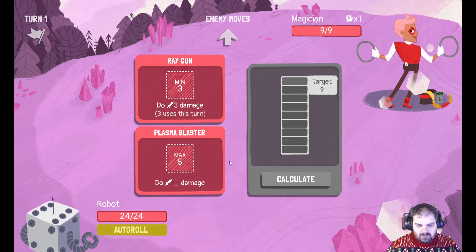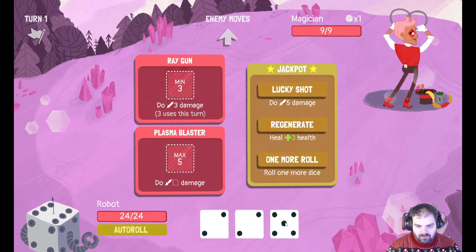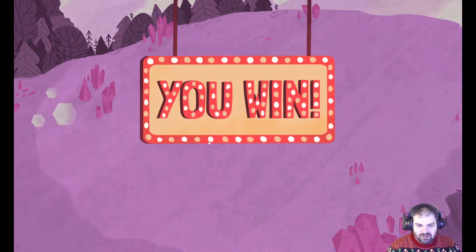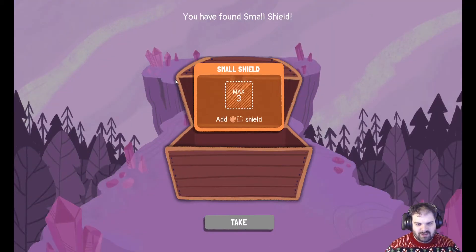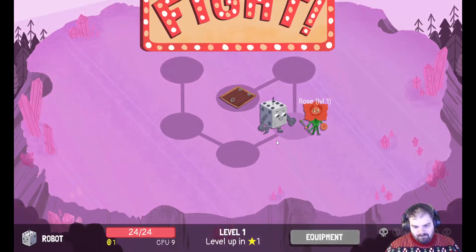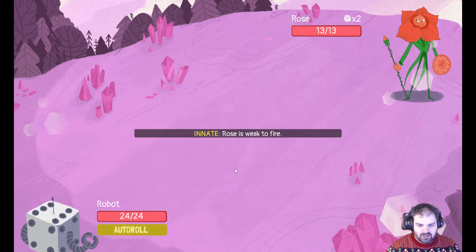We've only got to do 9 damage here. Beautiful, that'll do nicely. Jackpot first attempt — pretty good. It's a bit of a risk there; if I had thrown a 6 on that last roll I wouldn't have been able to move. But these are the risks you've got to take, right?